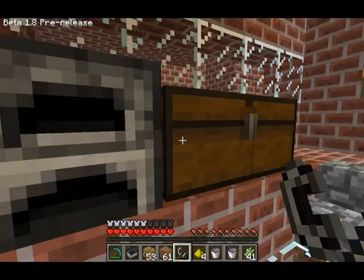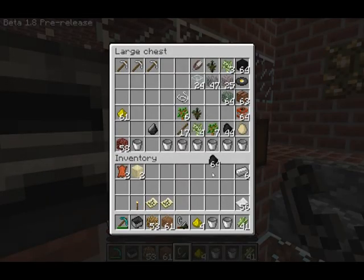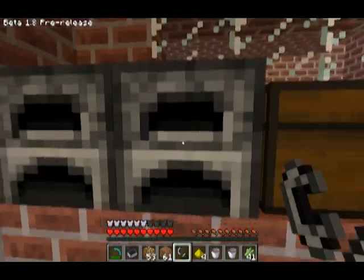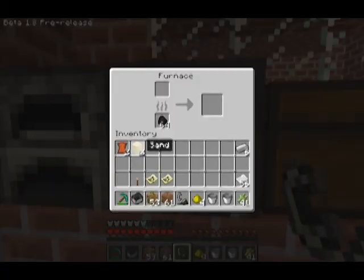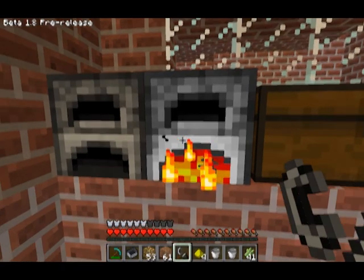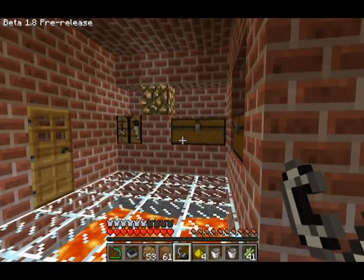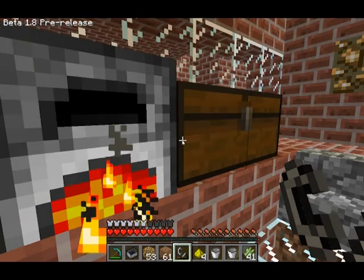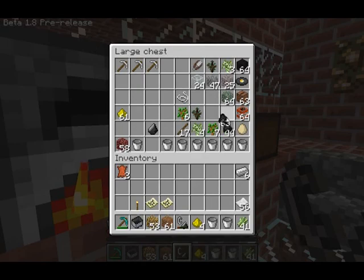Do I have any coal? Yes I do. Put some coal in there. What can I cook with coal or sand? Do I have any sand? Yes I do. Alright, let's try to cook something — make glass. Well, it changed, it's a little different. I don't want to waste all my coal, but I can make torches.